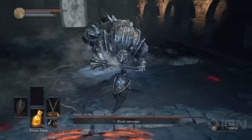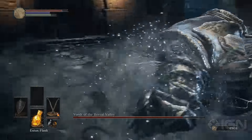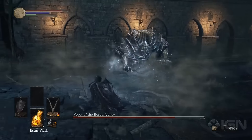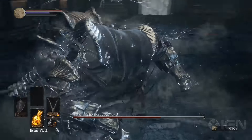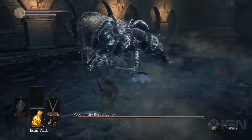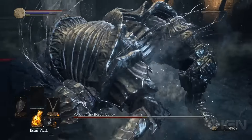By that I mean, stay underneath him and behind him and you pretty much will never take any damage, because all of his attacks are forward-facing, cone-based attacks. He does not have an answer to get you away from his back legs other than moving, so when he moves, just move with him and go underneath him again — rinse and repeat until dead.